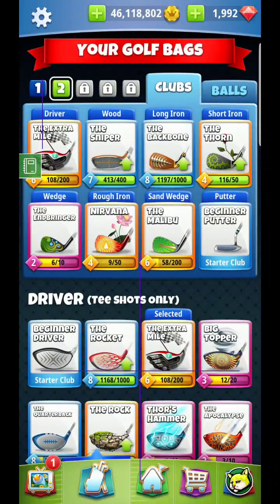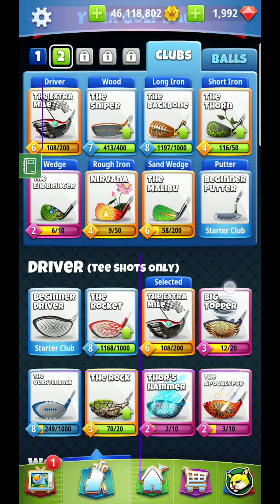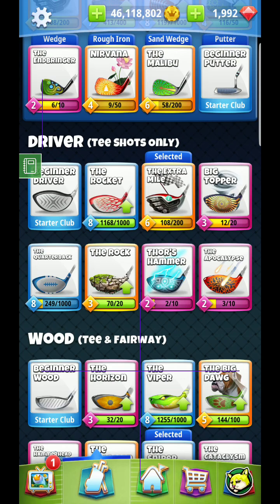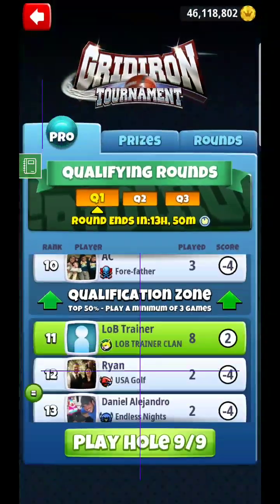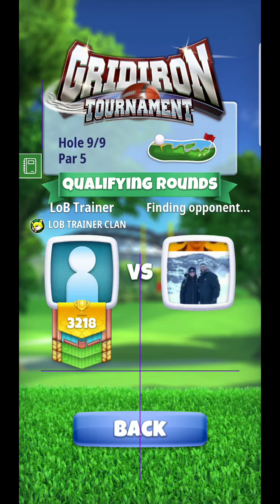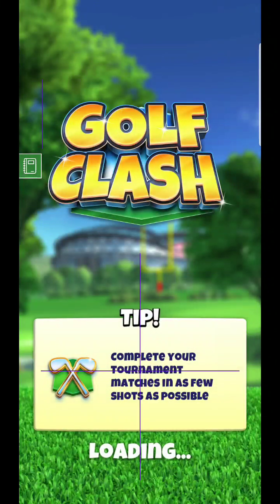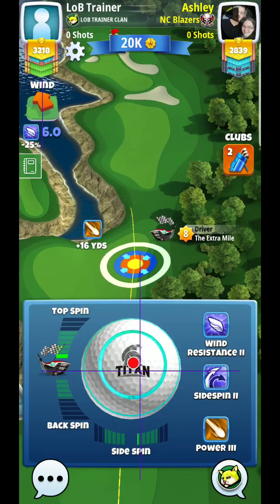Alright, hello everyone — here we are at hole number nine. There are a couple ways to go about this, but I recommend playing the safe shot. Most players in Pro probably won't have very advanced bags, so you'd want a Rock 7 or Rock 8 to think about going left. We're going to focus on going the safe way — over toward the right-hand side. You do not want to go for that left fairway; it's a death trap. One bad ball will essentially put you in the rough and take you completely out of the hole.